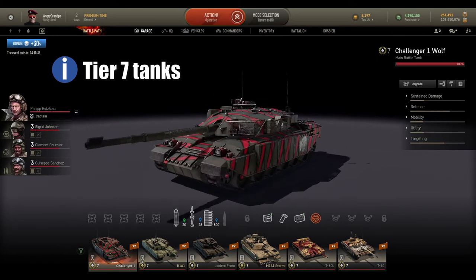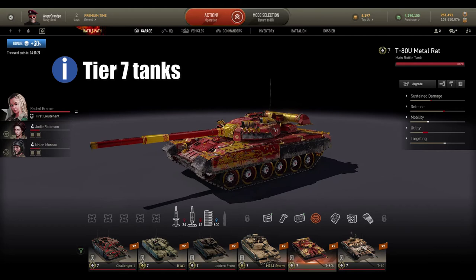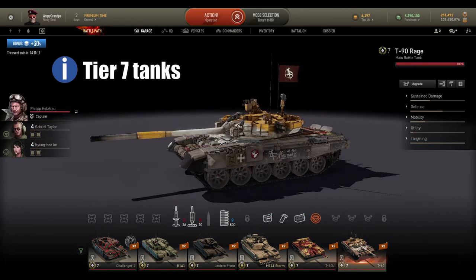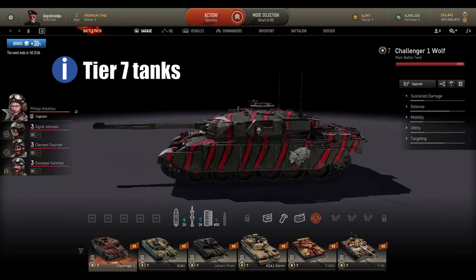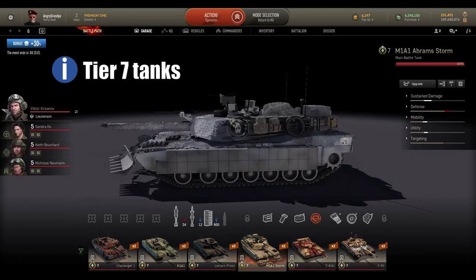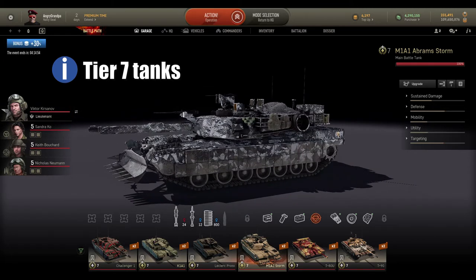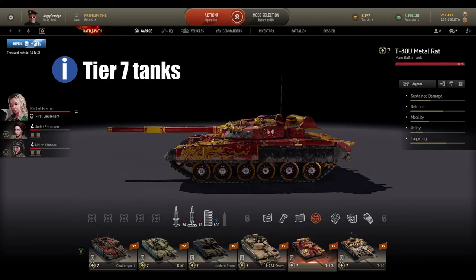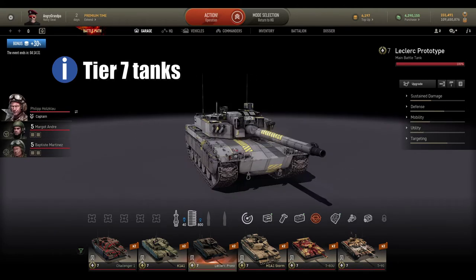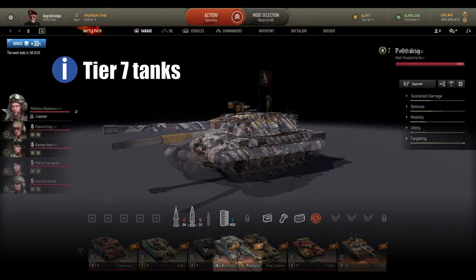At tier 7 MBTs I play with Challenger 1, K1A1, Leclerc Prototype, M1A1 Storm Abrams, T-ATU, Metal Rod skin, and T-90. Some have retrofits, some don't — a tank that's good as-is doesn't always need them. I mostly use the M1A1 Storm because it has a dozer blade in the front and you can do plenty of damage with ramming. T-ATU is great for HEAT and ATGM missions, Leclerc Prototype for sniping or close combat. The rest are fine for sneaky shots.